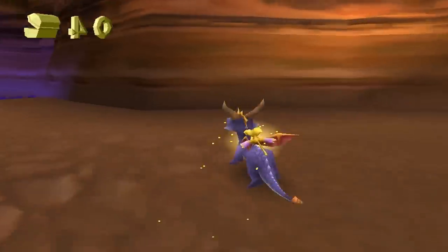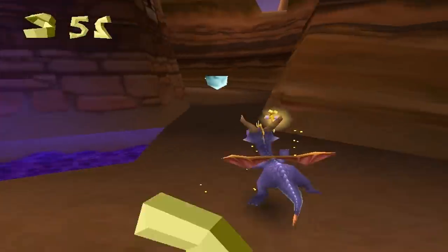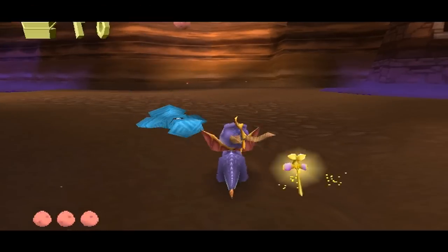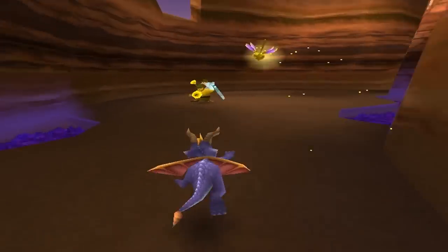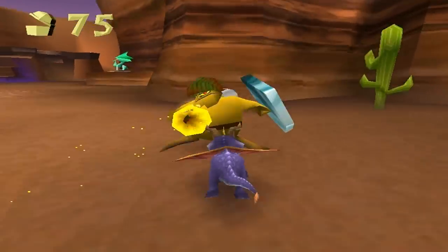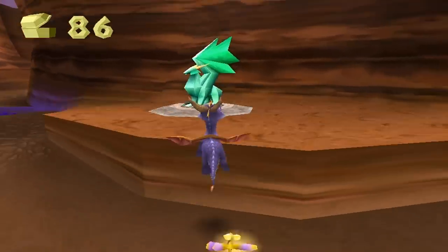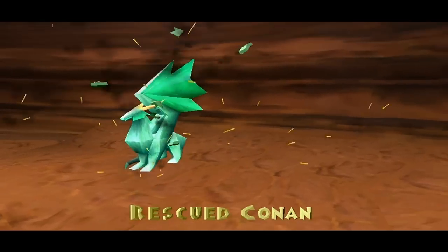We've got everything in there. This level is desert-themed and it fits the homeworld as you can see with all the desert elements. We've got an egg — there is an egg thief over here that you need to chase. We chased him and we have to kill all these enemies with the shield; you can't flame them since they have a shield, you can only run into them. So we're rescuing Conan.